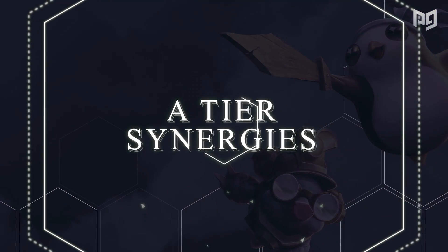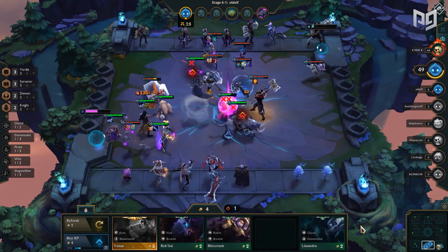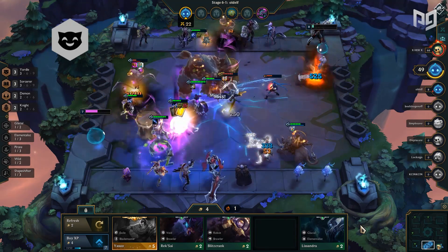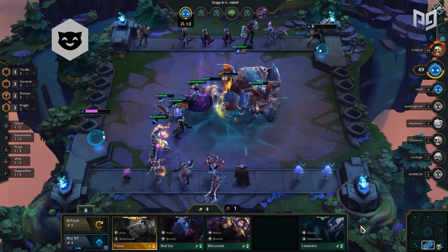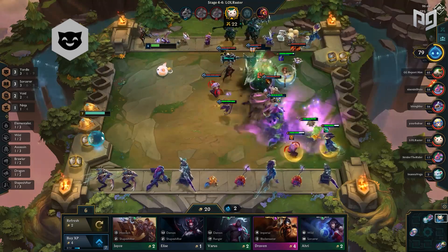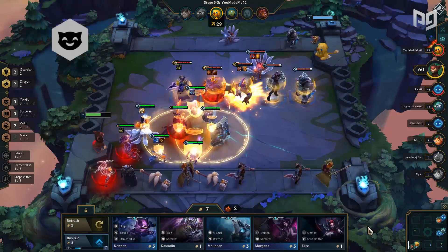Moving on to our A tier synergies: Yordles, Guardians, Phantom, Ninja, Knights, and Imperials. Starting with the little guys — Yordles. With Wild falling out of favor, Yordles see more play as a powerful mid-game option. Their dodge chance makes them significantly harder to kill and able to utilize items like Iceborne Gauntlet. However, they don't reach S tier due to being a bit weaker in the early and late game.